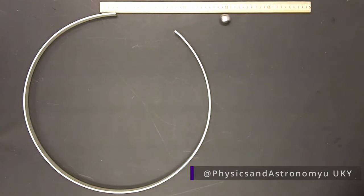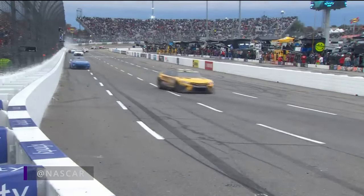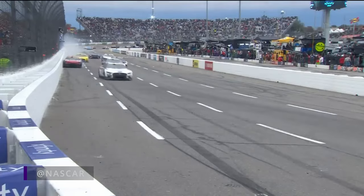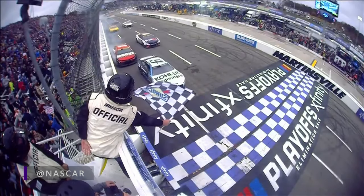Another way to think of it is the wall is really just a 90-degree banking. But instead of using your tires, you're using your door. And there you have it — that's how the wall ride hack works in real life.